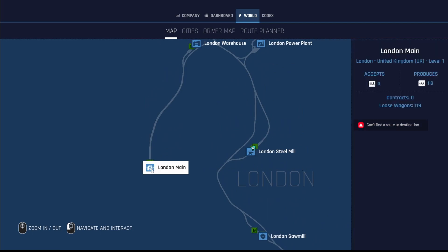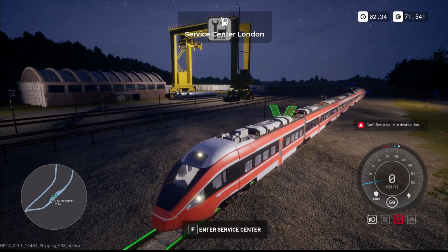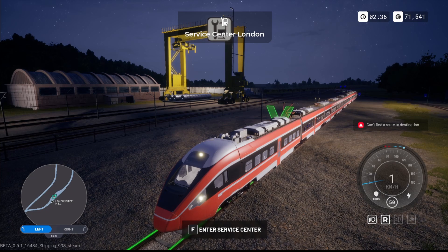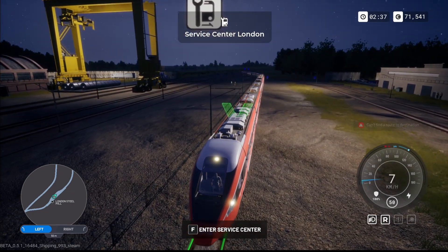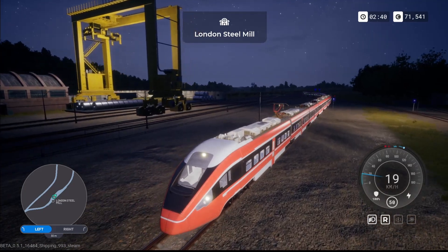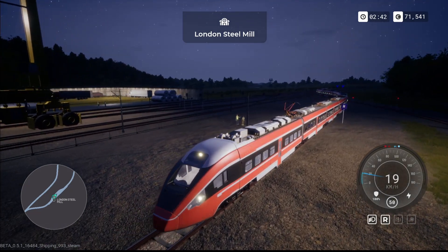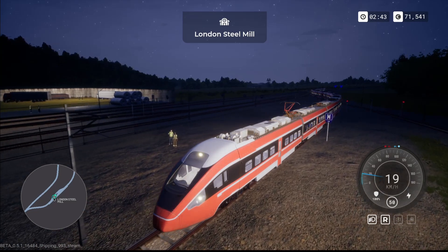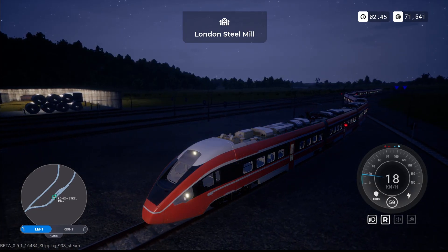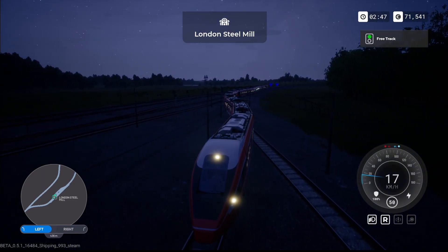Can't find route to destination — okay. We need to move out of here forward first. She moves pretty well, doesn't she? It's quite a long train. I thought we might give this one a go and see how we get on doing a little passenger run. We've got three employees out doing stuff at the moment, so we're going to throw another one on this passenger train.